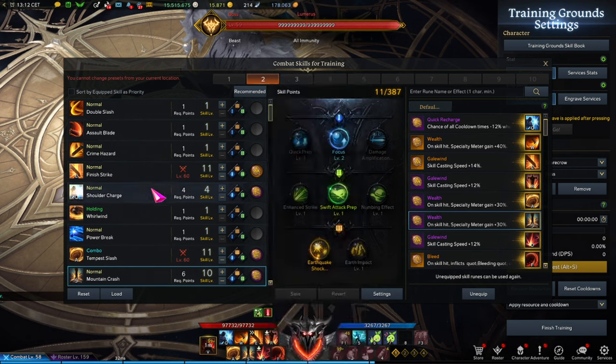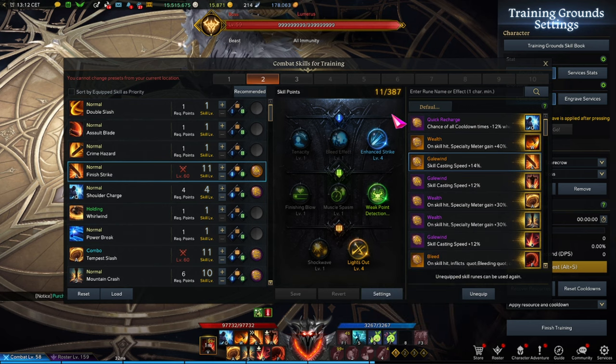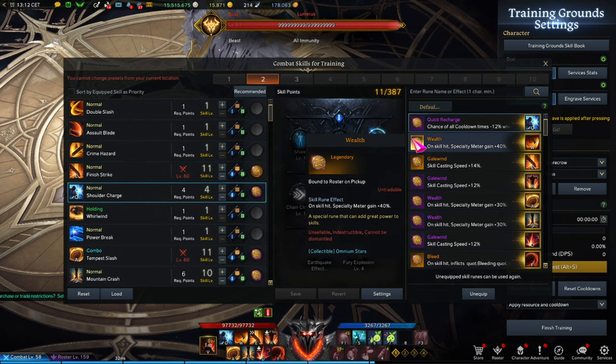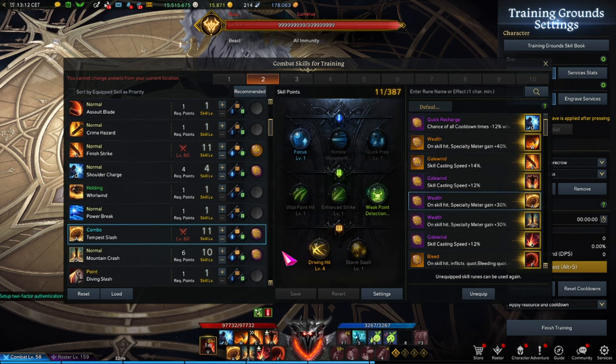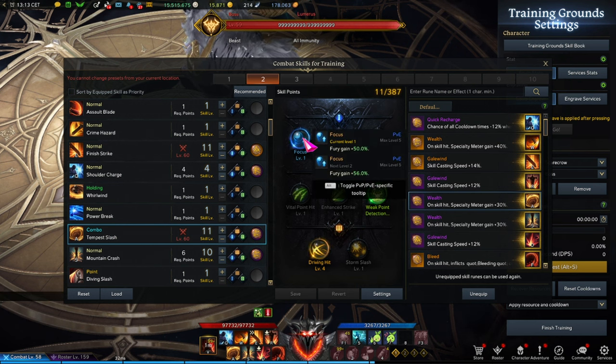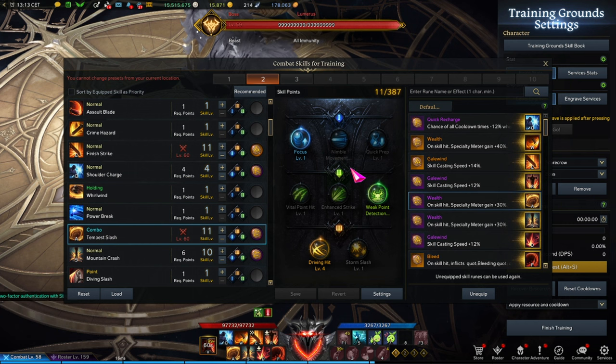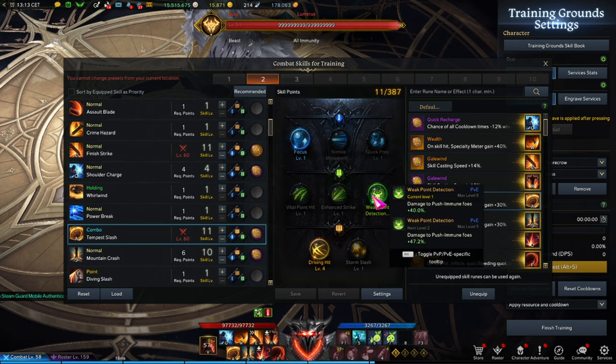Looking at skills — this is a raid build, so we want Finish Strike for maximum DPS. Shoulder Charge is just for mobility, nothing unusual. Tempest Slash is the first skill that lets you build gauge more quickly. I personally like the Focus tripod; some people opt for the cooldown reduction because more frequent use means better gauge gain, but I prefer the fury gauge gain since it helps me get back to fury within one rotation and your awakening.